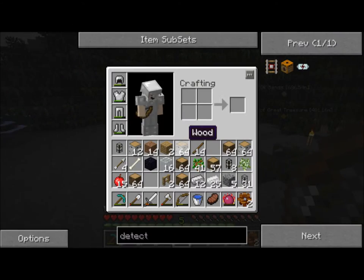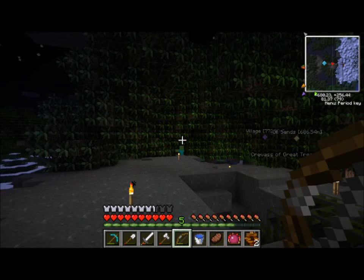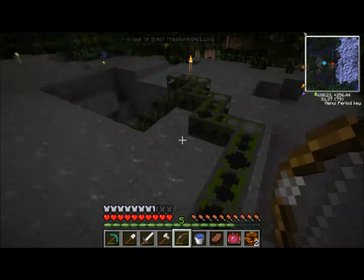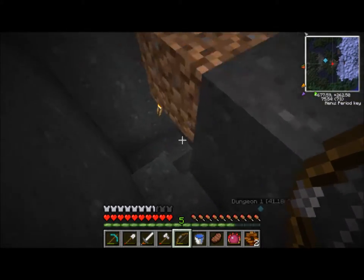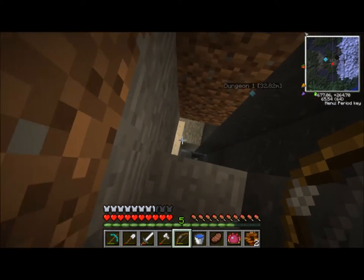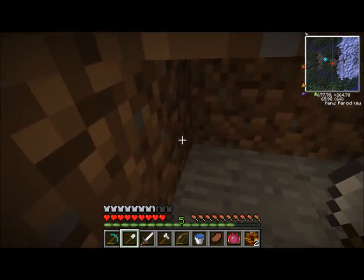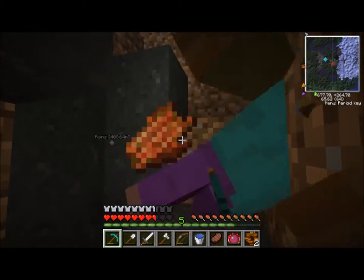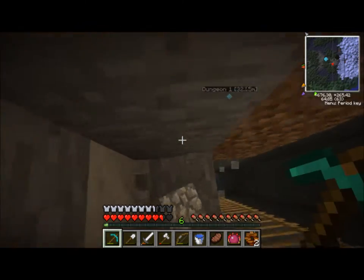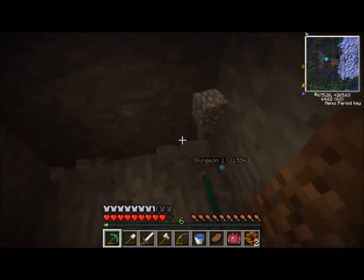I'll kill this zombie first. Do I have enough arrows? Oh, I only have four arrows. This guy better be easy to kill. One, two — oh god, there's a skeleton over here. I missed him with the second one. Oh thank god. Alright, just head down here real quick. Oh, here's plenty of stone — all the stone we could ever need. I should remember to make myself a new shovel too.